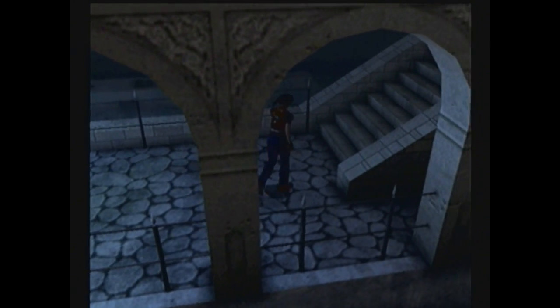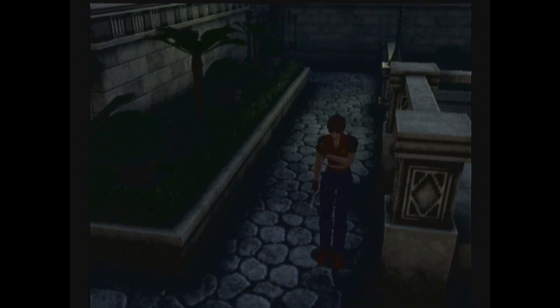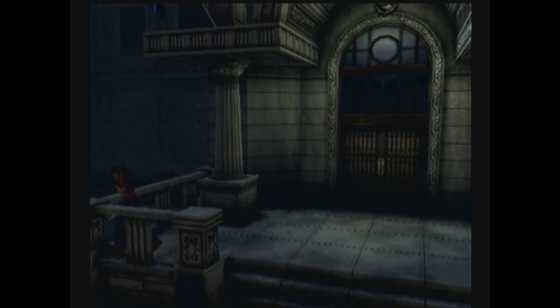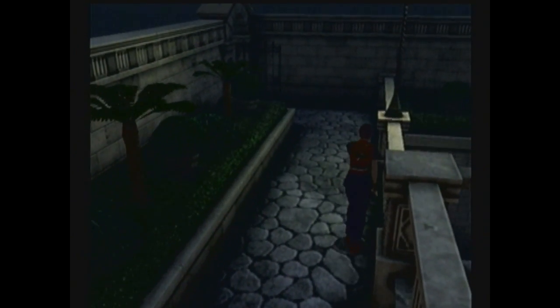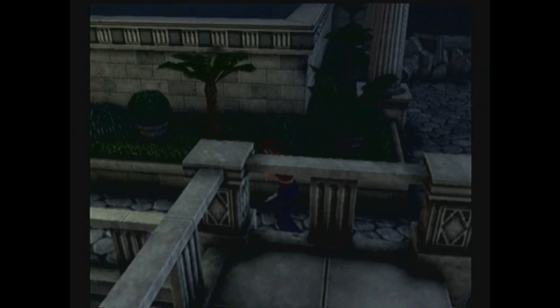Resident Evil 2 didn't have that many times either. There were a couple of times, especially once Ada Wong got introduced. Do I have to go get it from the bottom? There's a key there, isn't there? No, that's just the texture on the banister. Now I want to check the other banister — is there just something I missed? Is there just an item placed somewhere that I wasn't expecting?